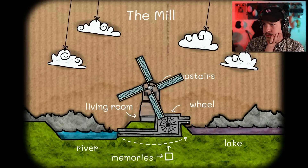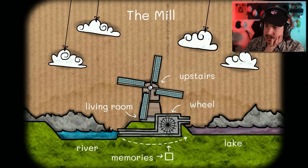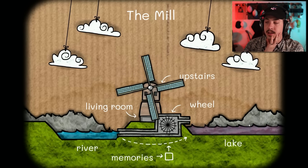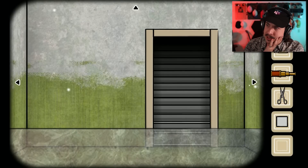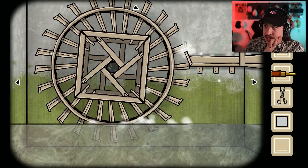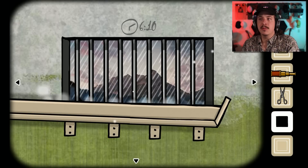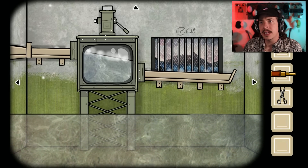Upstairs, living room, wheel — we've got all three locations. Now it's just a matter of finding what to do. So the river — we need to bring water and memories to the lake, to the rusty lake. I'm assuming then I need to figure out what to do with this, to get this all filled up, because I need to put memories among other things. Oh, oh, oh, okay — so that's going now.